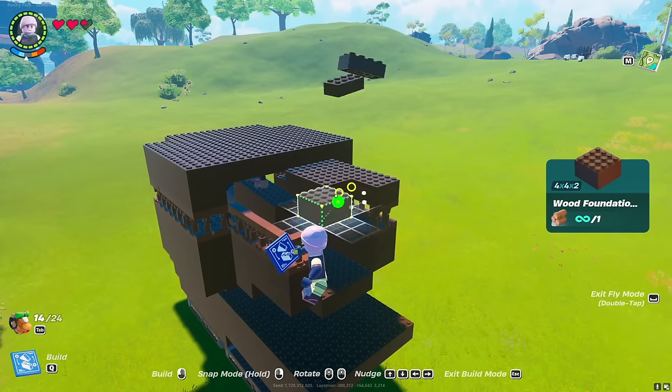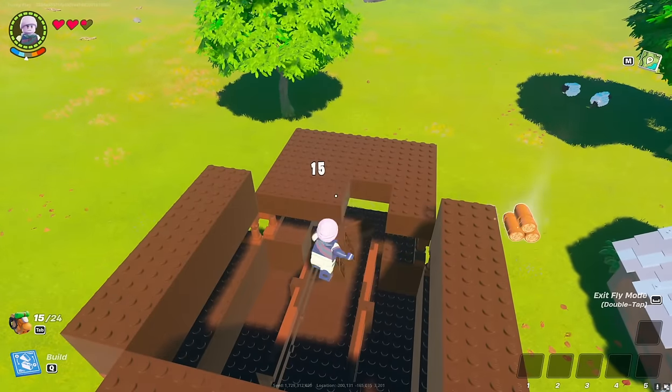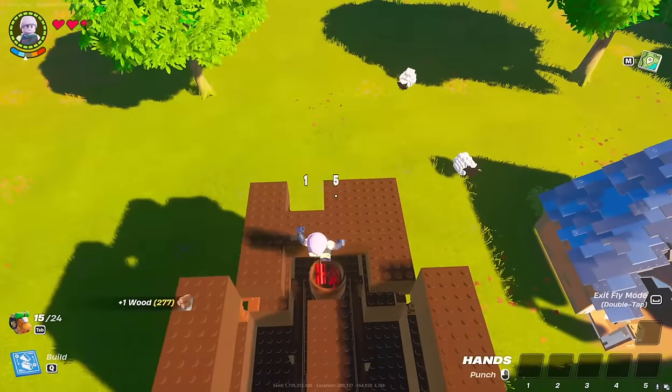These blocks do not need to be installed — we will make the muzzle a level higher. I'm destroying these blocks because the barrel of the tank needs to be made a little higher.